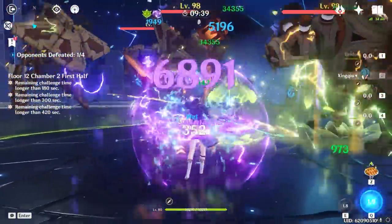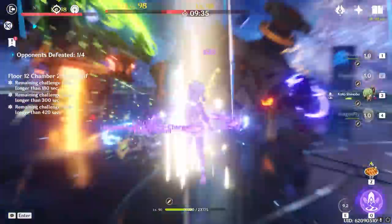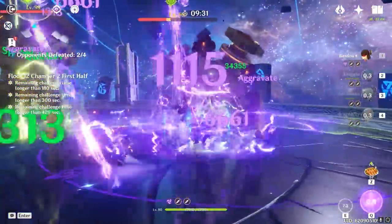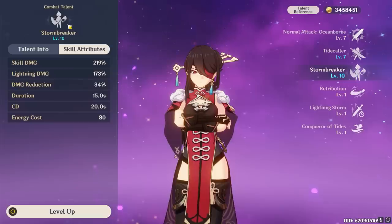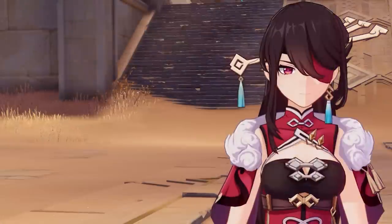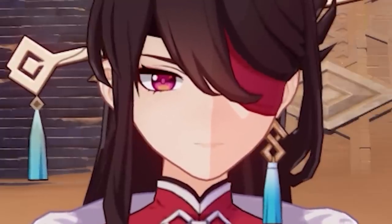The burst does have a very expensive energy cost, which can cause problems if your energy needs aren't properly accounted for, but I'll discuss more about those issues later. Beidou's burst also grants a very large damage reduction bonus to your active character while it's active, which in tandem with her C1 shield and other forms of survivability allows for quite a bit of comfort — which is kind of surprising since she's not really supposed to be a utility character. She deals absolutely insane damage, so the damage reduction is just a bonus on top.